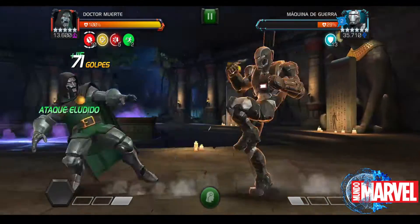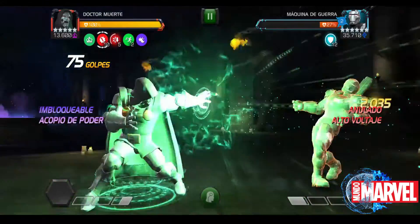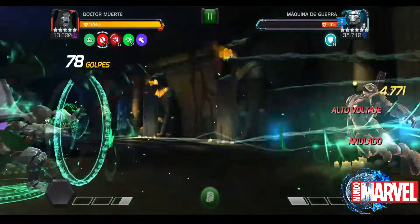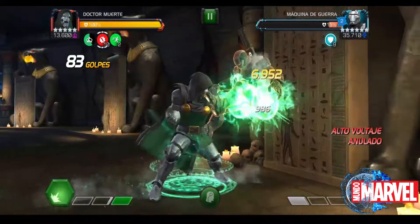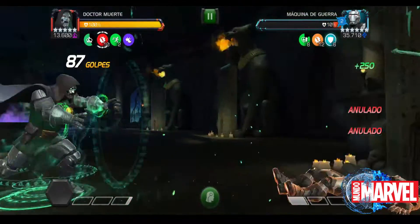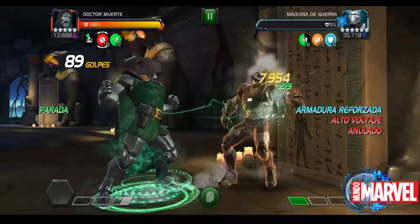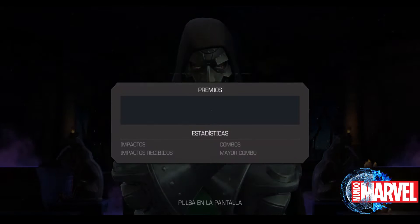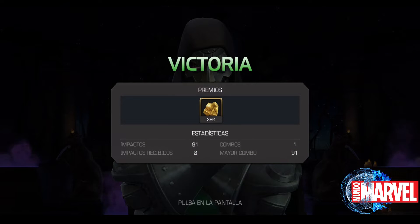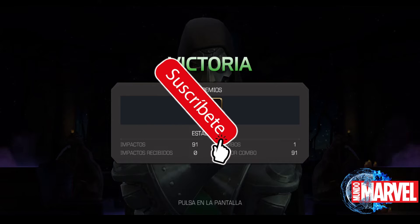Lleva otro tipo de personajes que no puedan bajar la robustez y va a ser un dolor de cabeza, súper fastidiosa cada pelea de ese capítulo. Si lanzamos el superataque número uno, bajamos la robustez y ya estamos al 10%. Créeme que con este personaje se te va a hacer súper sencillo. Espero que estos tips te sirvan para completar toda la misión en dificultad nobleza.